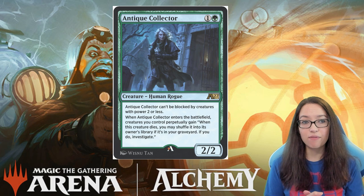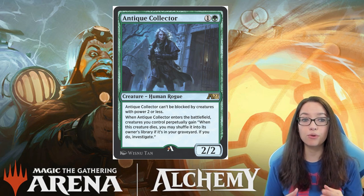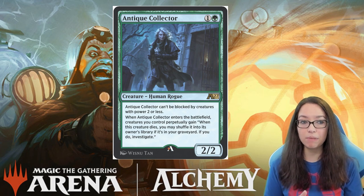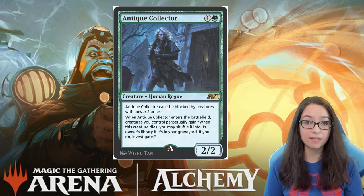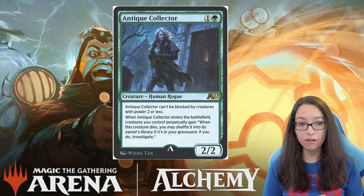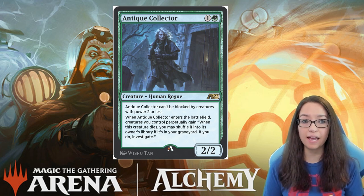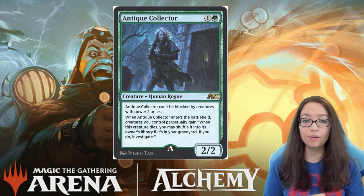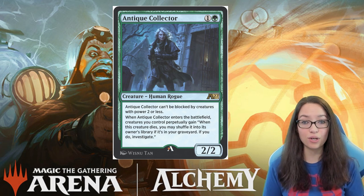Let's kick it off with Antique Collector. This 2-mana 2/2 is a human rogue — two relevant creature types — and Antique Collector can't be blocked by creatures with power 2 or less. When Antique Collector enters the battlefield, creatures you control perpetually gain: when this creature dies, you may shuffle it into its owner's library if it's in your graveyard. If you do, investigate, meaning you get that sweet extra clue token.